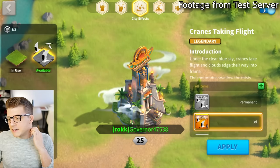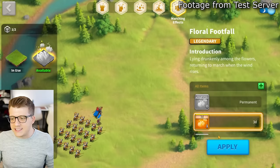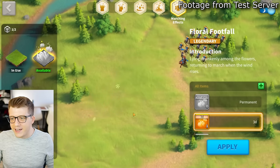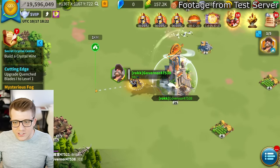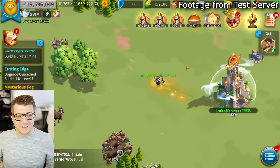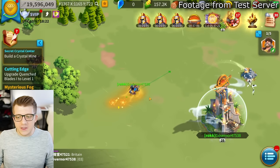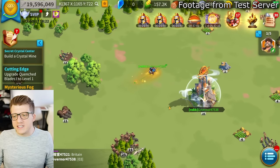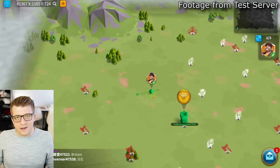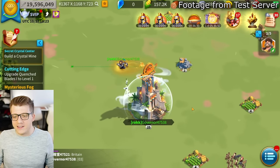There's also 'Cranes Taking Flight' which adds mist, fog, and cranes flying overhead around your city. The 'Floral Footfall' march effect gives your army golden lotus petals trailing behind as you march. In open field this makes it very easy to identify powerful players - your army appears golden. However, in dot mode you can't see these effects, so hardcore PvP players won't know regardless.